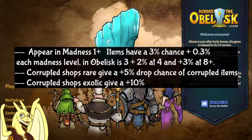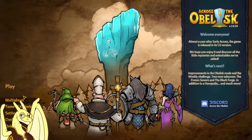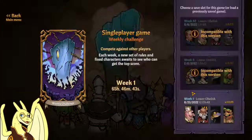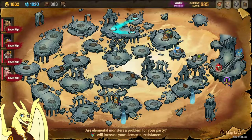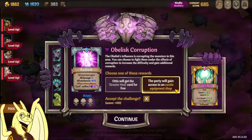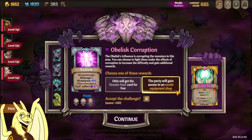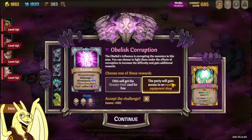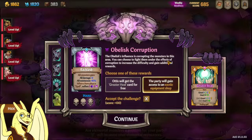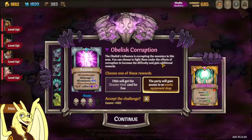What are corrupted shops? I have a weekly save here to show you — heading into the weekly right over here. By taking this top path we can see there's an exotic shop, so every item in that shop is going to have a 13% chance of being corrupted: 3% base for the weekly plus 10% for the exotic equipment shop. That makes exotic equipment shops in weeklies extremely valuable as corruption rewards.